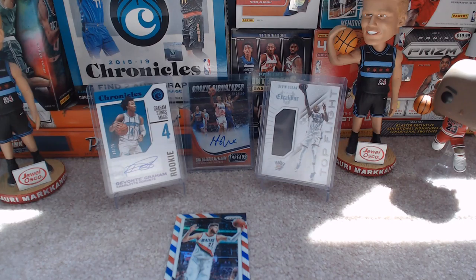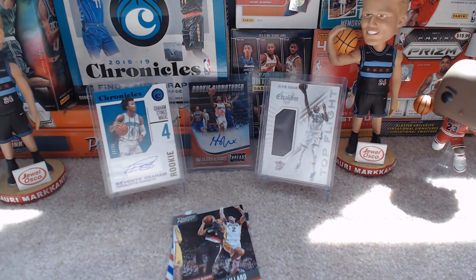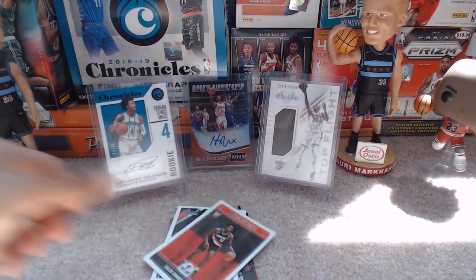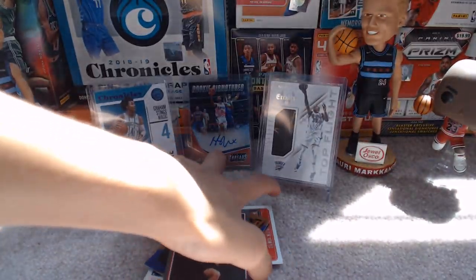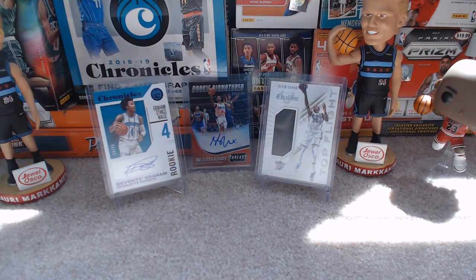For the Blazers lot, we've got this Nurkic — it's kind of the highlight — Red, White, and Blue. Lillard Prestige Base. McCollum from this year's Donruss Base. Swannigan Rookie. Collins Rookie. And Connaughton gray parallel from Complete Rookie. So a mix of rookies, star base, and a nice parallel — that's what's going for that giveaway.